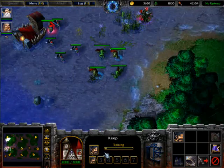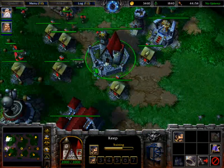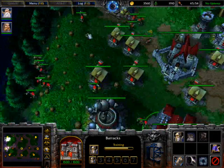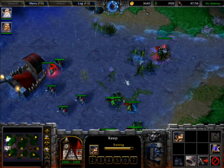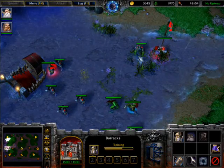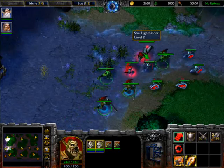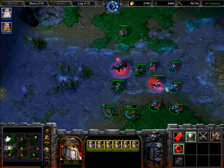Hotkeys also come into play while attacking, creeping, and any time you are not at base. I have assigned hotkeys to my buildings such as this arcane sanctum, town hall, and barracks. Suppose I don't have many workers and I want more lumber — I press 0, which is the key I assigned for the town hall, and press P, the hotkey for peasant. If I want more footmen from the barracks, I press 8 and then F for footmen. Most players keep all range units in one group and all melee units in another — this is how micro works.